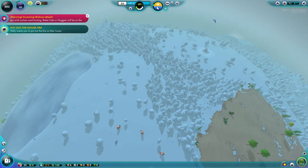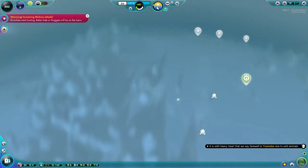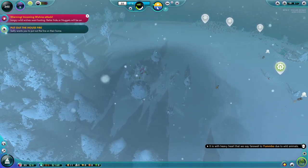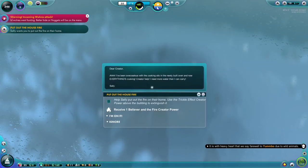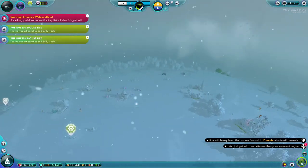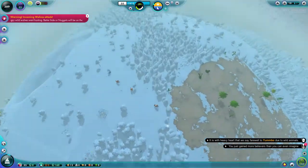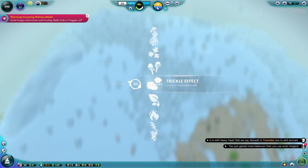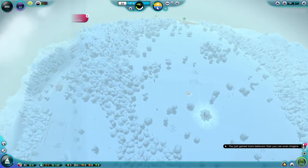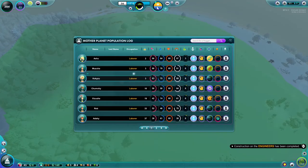Another message — they don't stop coming. We have unlocked the trickle effect so we'll pop it over a house fire. There it is, we put it out. Our biggest concern though is the wolves — they will be running in groups. I usually use lightning in god mode for this. Hopefully that was it. Another engineer's hut is completed so we'll allocate another nugget.